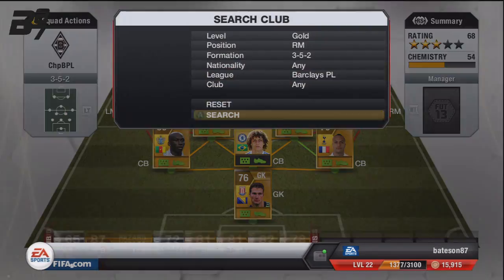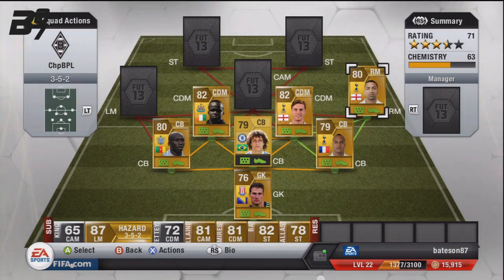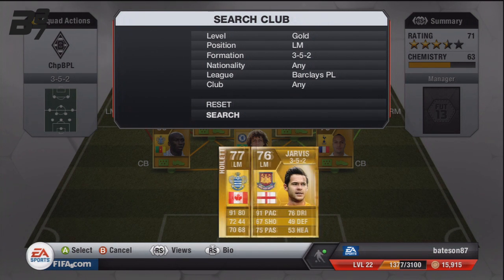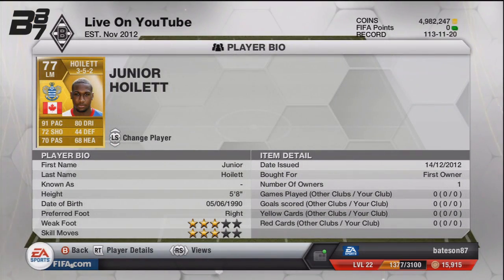On the right midfield it is Lennon — 92 pace, that's all you really need to know — 92 pace and 4-star skills. On the left hand side is Junior Hoylet with 91 pace, though you do have an alternative with Jarvis as well, but Hoylet's stats are a little bit better. He has 3-star skills, 91 pace, 72 shooting, and 80 dribbling. You can get Lewis Narnie if you feel like splashing the cash, but for a sweat team I don't advise it.